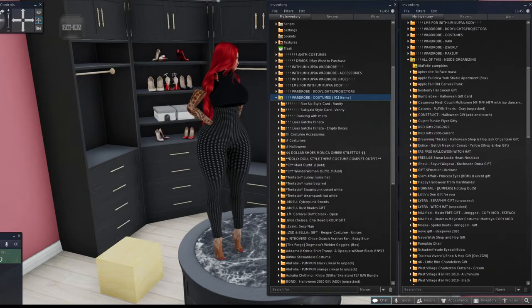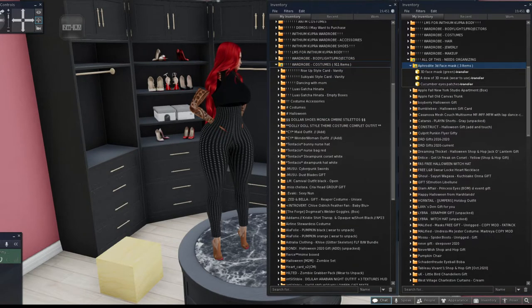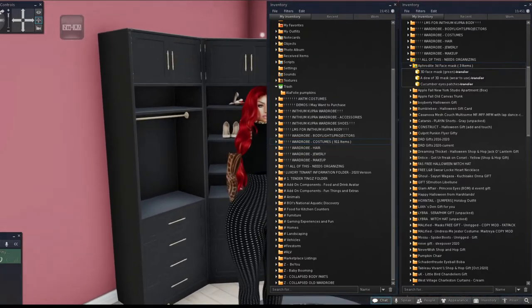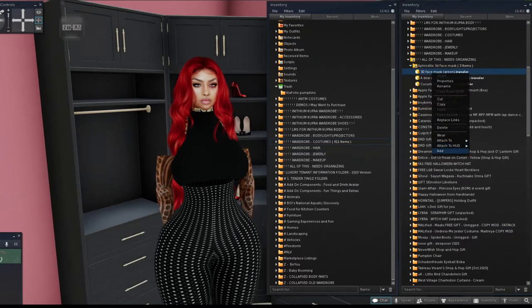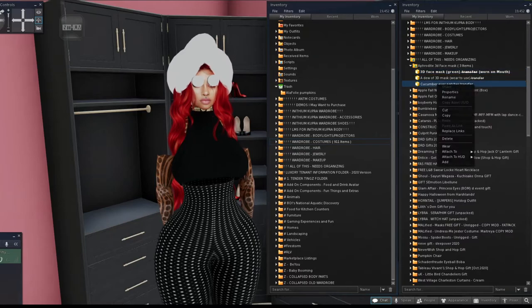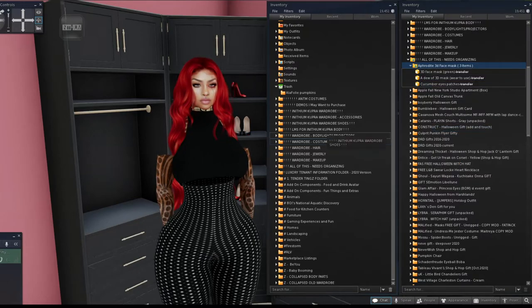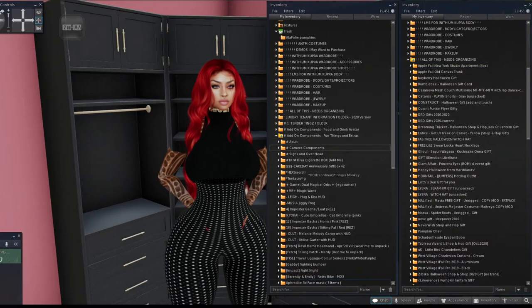This is a face mask — it's a fun add-on. It's the cucumber face mask where you put on the cucumbers and the mask top part. So that goes into the fun add-ons folder, which also still needs to be organized.